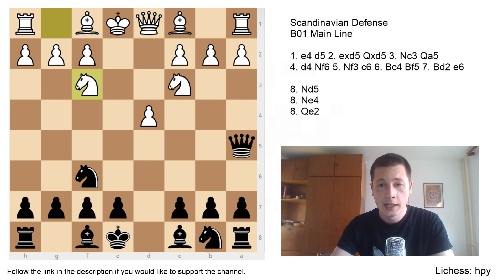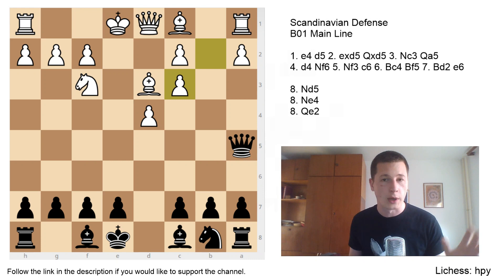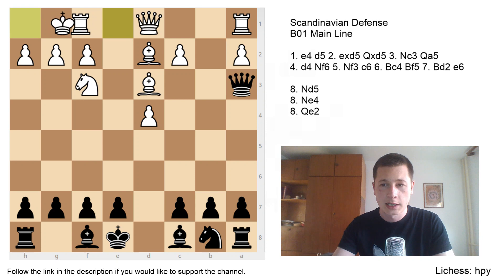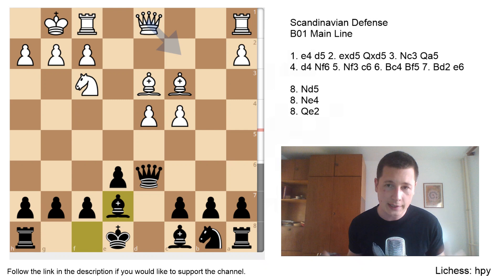Another forced sideline is Ne4, attacking the pinned c3 knight. After Bd3, attacking the knight, Nxc3, bxc3 — you can win a pawn but it's dangerous. I'd only recommend this against a lower-rated player who won't know how to use the initiative, because white gets a huge initiative despite being a pawn down. After Qxc3+ check, the bishop develops with tempo, Qa3, castles, Qd6 retreating, c4, e6, Bc3, Be7 — you can see black is far behind in development with white's bishops on d3 and c3 very menacing. The engine shows almost +2 for white.